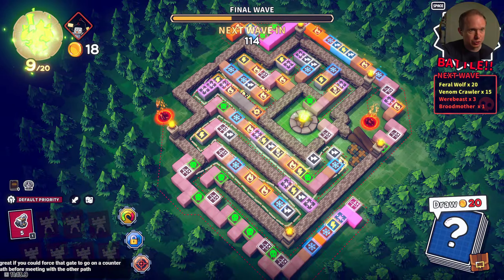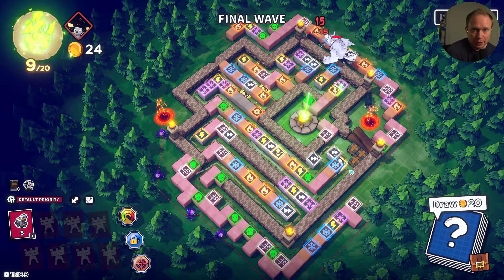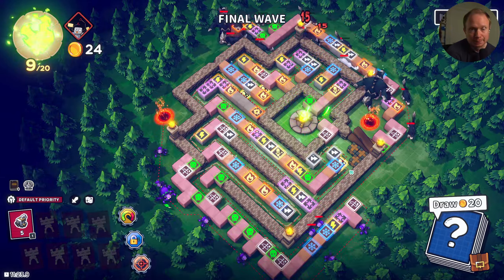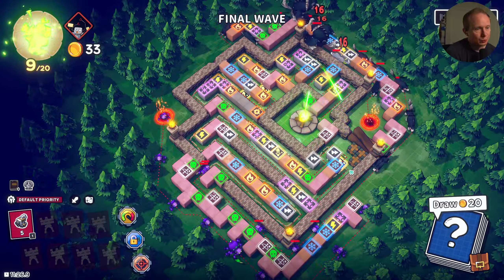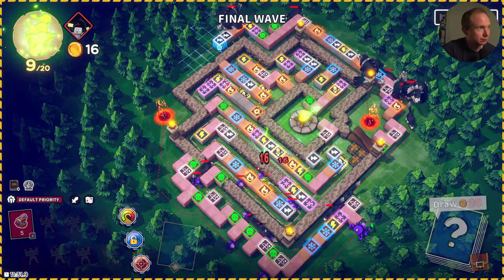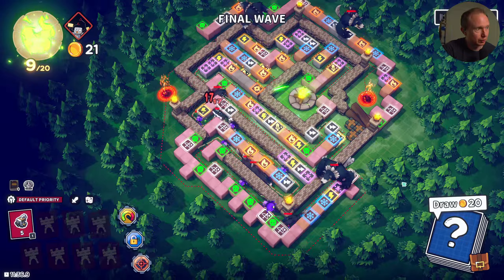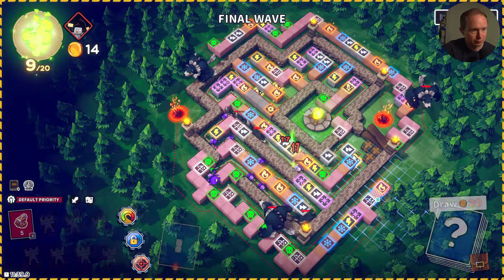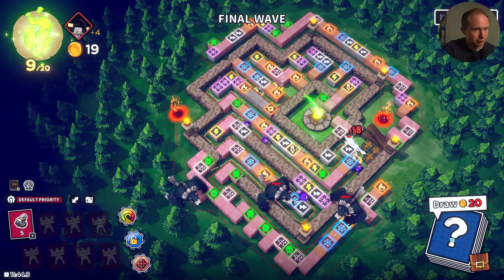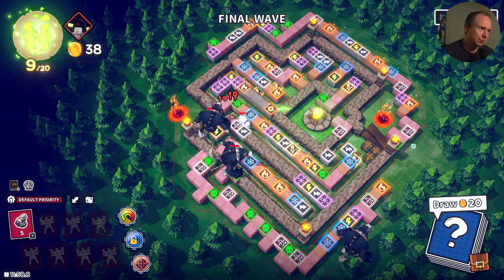We've done what we can — we should survive this regardless. It'd be great if you could force that gate to go on the counterclockwise path. We had the ability to — I still can, I could actually switch it up halfway through, I think. It's taking a lot longer to get this swapped over. We're looking pretty good here — we might be okay.